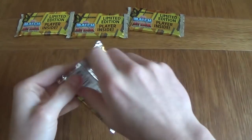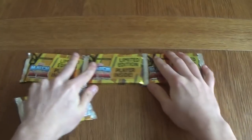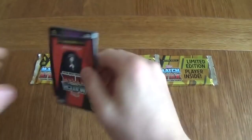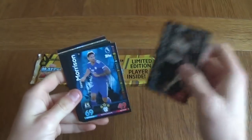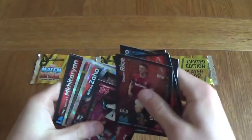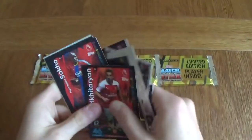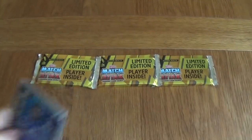Starting the last row of packets — three left after this one, all jumbos. We've got a Spurs midfielder, Dele Alli in this packet limited edition. Also Christian, Morrison, Lovren, Pedro, Rice, Vokes, Zaha, Paolo's badge, Maguire, Mkhitaryan, Sacco, Valencia, Murphy and a Dele Alli Bronze — so it's a bronze this time, I'll take that.